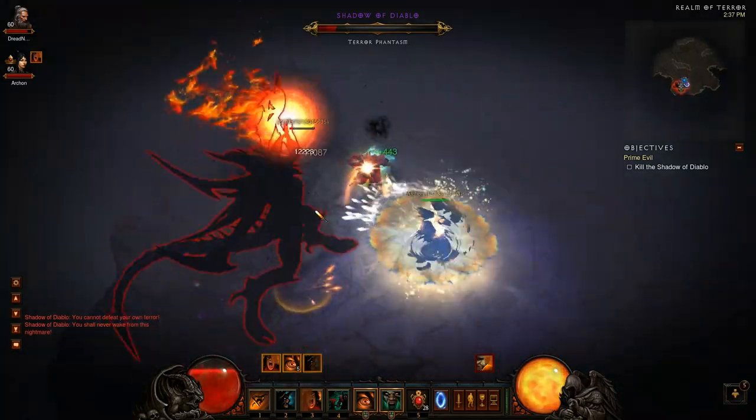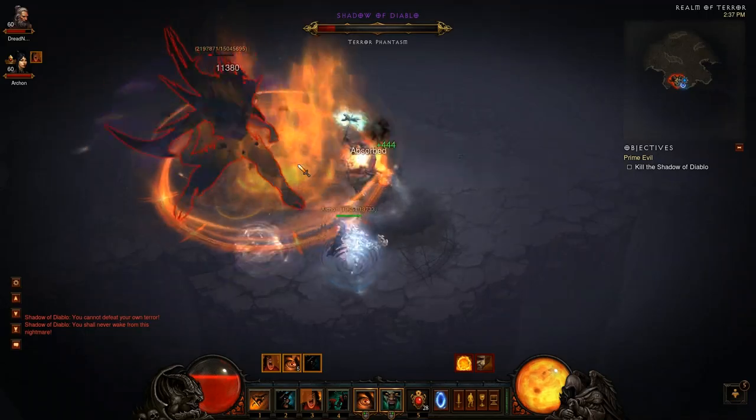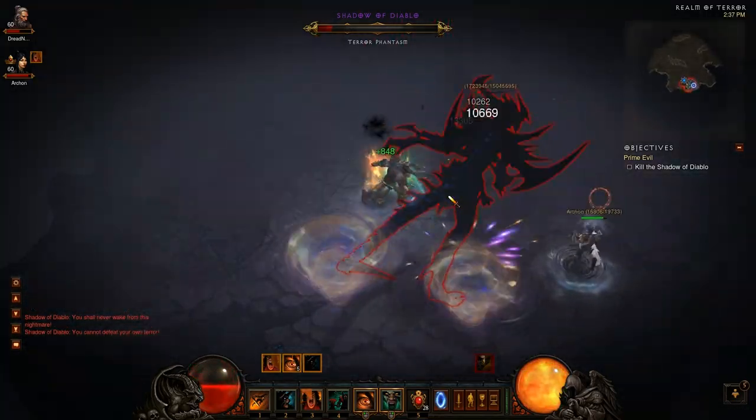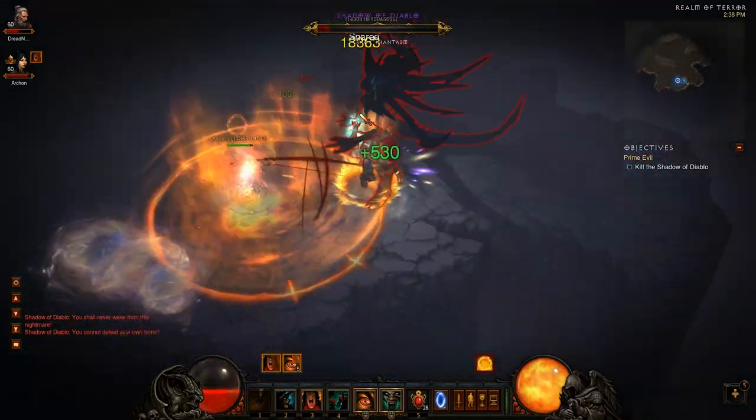It's really awesome when Archon's in range so that he has pretty ridiculous resistances. It doesn't look like we're going to be killing him that much faster than our first attempt, but definitely a little bit easier. It makes it harder when we're talking while we're playing, but it's a chill enough fight right now — it doesn't seem to be a real issue.